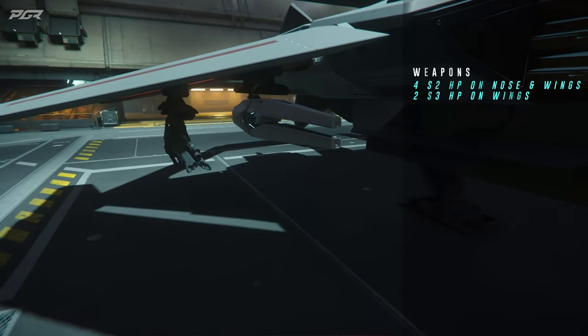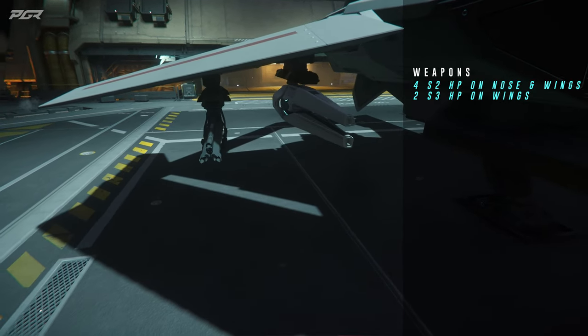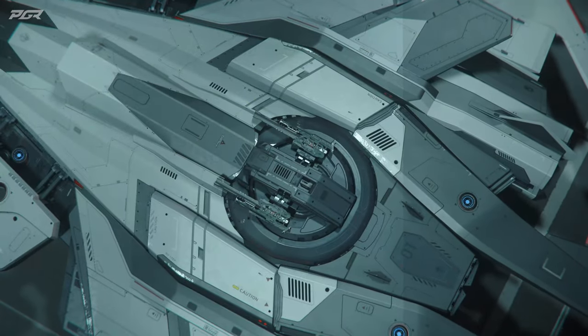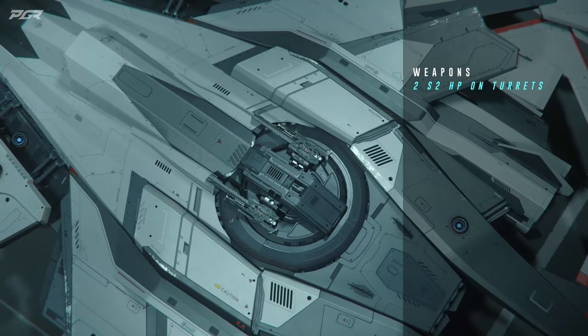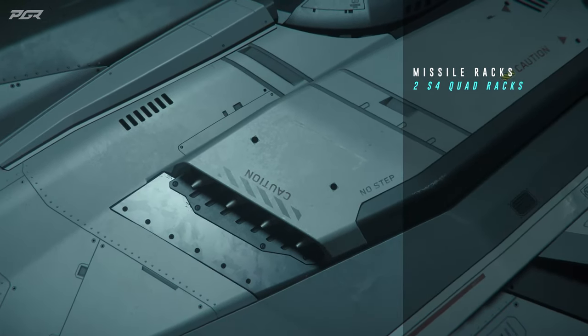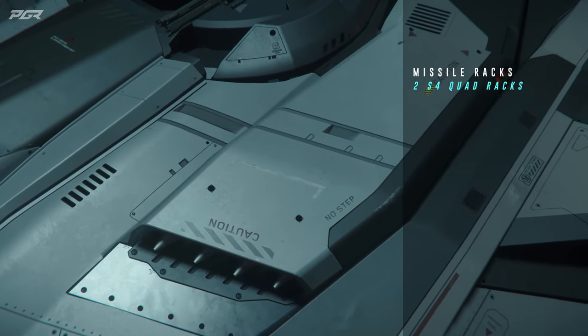Its armament comprises four size 2 hard points in the nose and wings, two size 3 hard points in the wings, and two size 2 hard points on the turrets. All of its size 2 hard points are gimbaled, coupled with two size 4 quad racks carrying a total of 8 size 2 missiles.